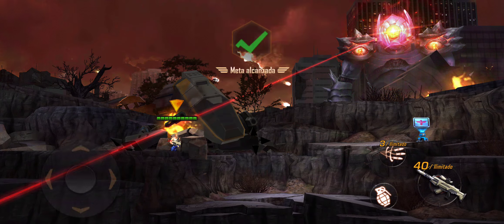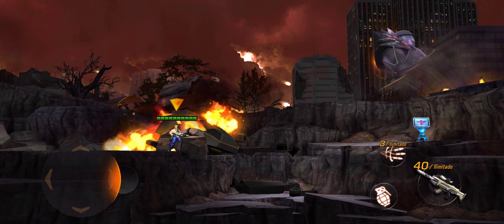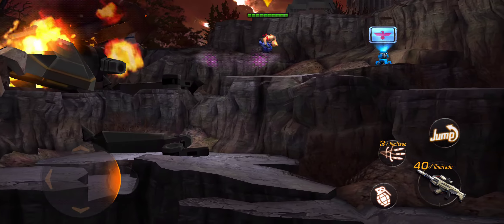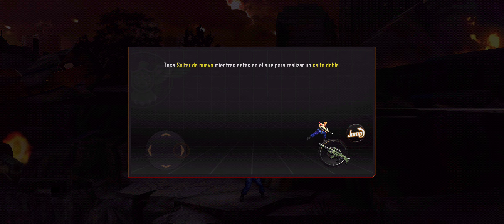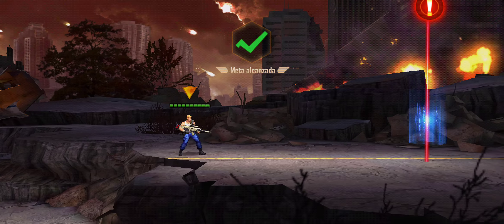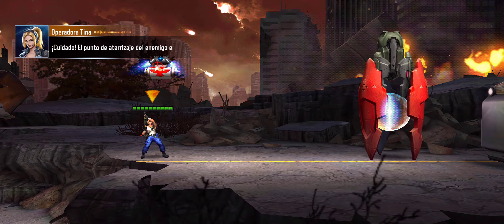Tap the down button. Tap forward and jump at the same time. Tap jump again while in the air for a double jump. Double jump lets you jump higher. Watch out! Enemy ship might be ahead.